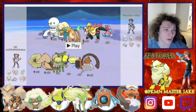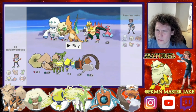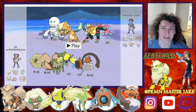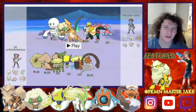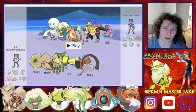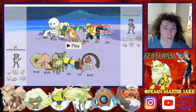We've got the Galarian Darmanitan and the Dracozolt — awesome to see. It looks a little interesting; it looks like he might have both a Trick Room and a potential Tailwind team, so it'll be nice to see what he goes with for this battle.